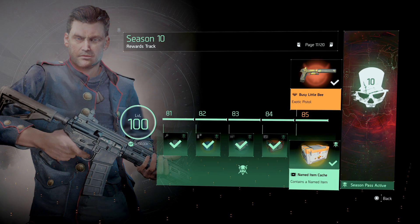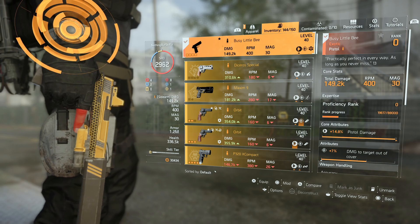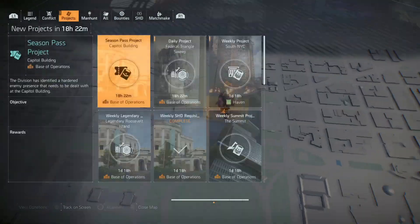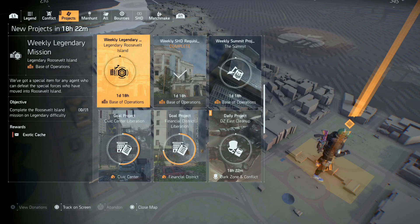If you are playing Season 10 and you've already made it to level 85, you get your first exotic pistol, the Busy Little B, at 85. But what about if you're watching this video after the season is over, or if you're trying to get another one? Besides the rewards track, if you head over to your projects you'll notice weekly you do have exotic caches — that's another way to farm the Busy Little B.